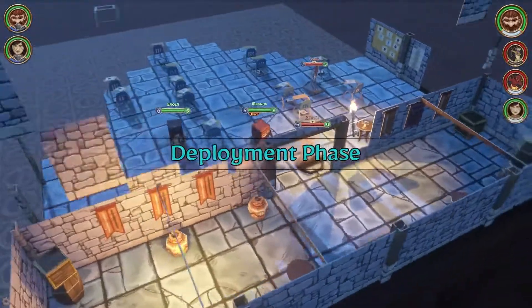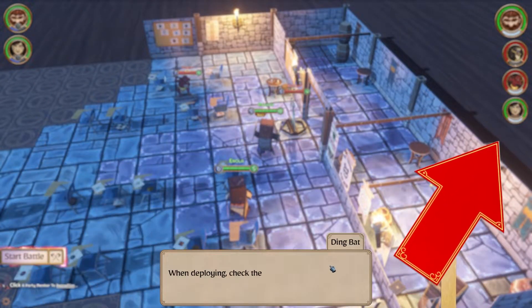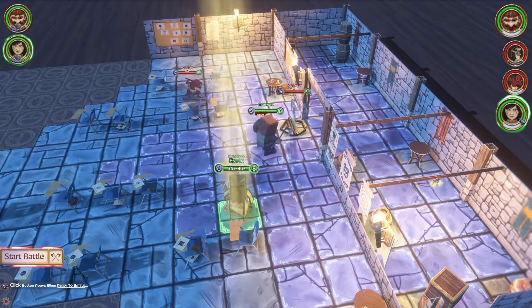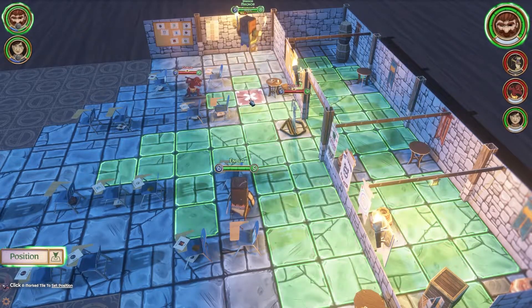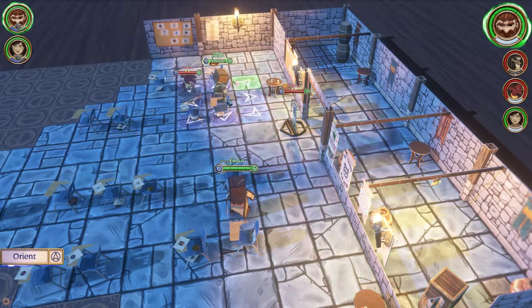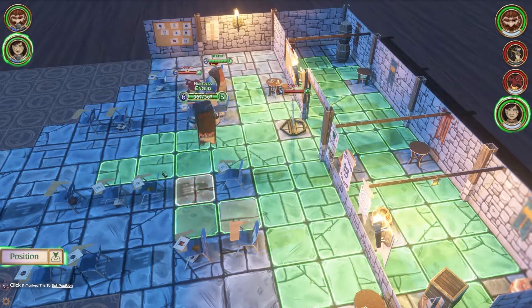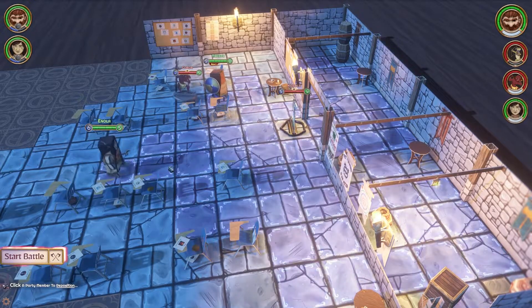We've got a goblin and a kobold. When deploying, check the turn order to see who goes when. I go first, then the goblins, then she does. Let's move you up here, move you here and have you face the goblin. And then you are going to go over here, face that way.